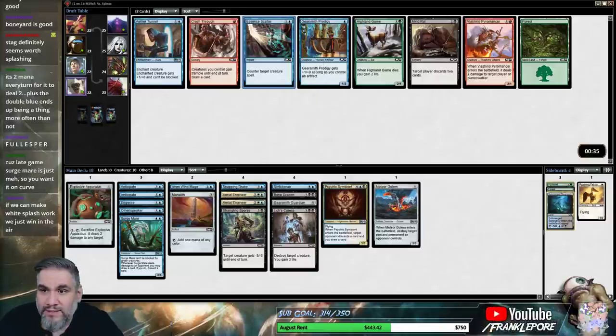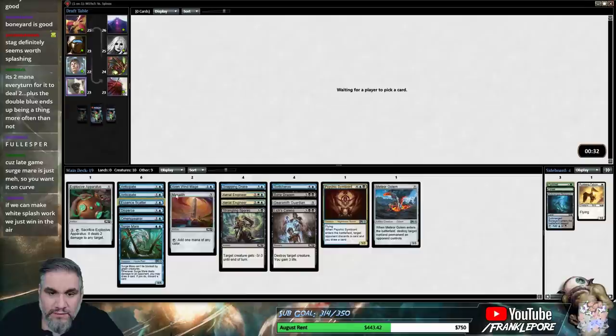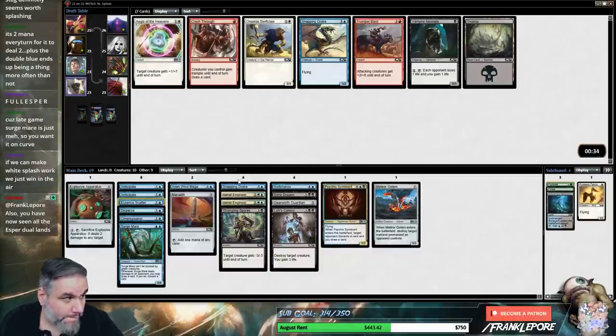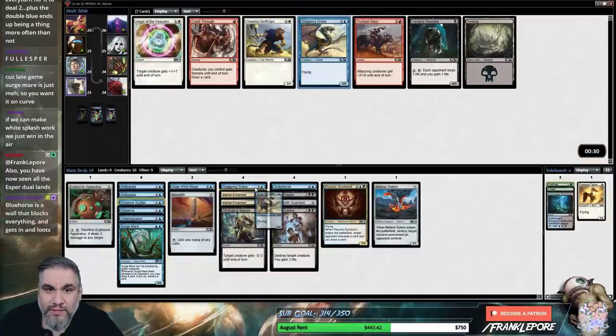I like Essence Scatter here — yeah, we're just gonna be scattering. Oh, Snapping Drake — that is a late Snapping Drake. Sure. I didn't think Snapping Drake was in the table here.